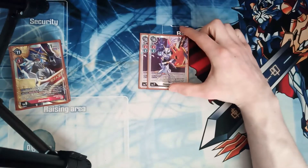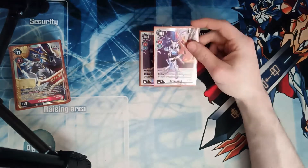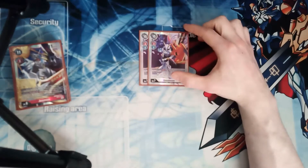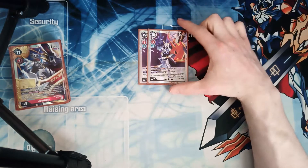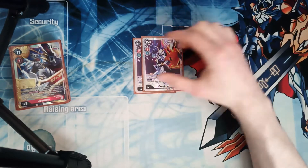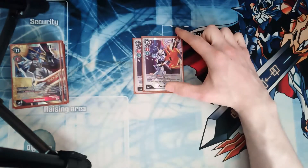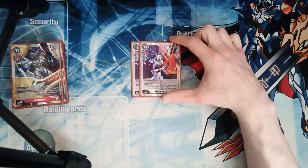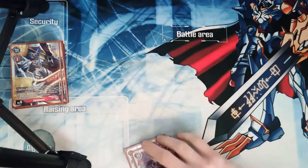Two level sevens — Omnimon Blitz. This wins games and helped me win loads of previous locals matches. It came up once or twice here — I wanted to hit security to get rid of a big body. With Burning Greymon I was left on zero memory, so I put down Omnimon Blitz and swung for game instead.